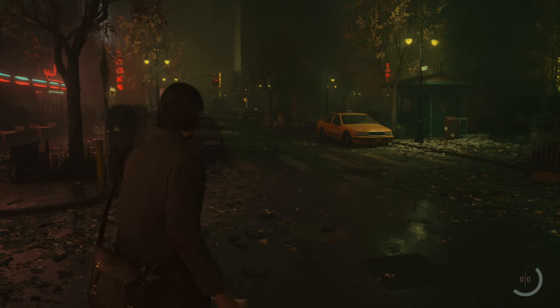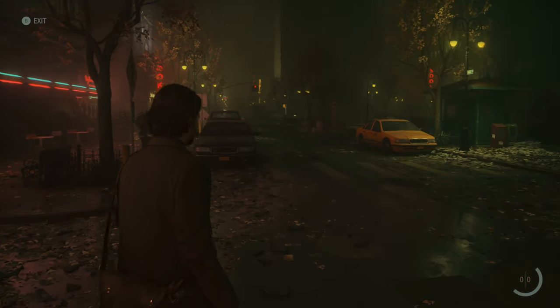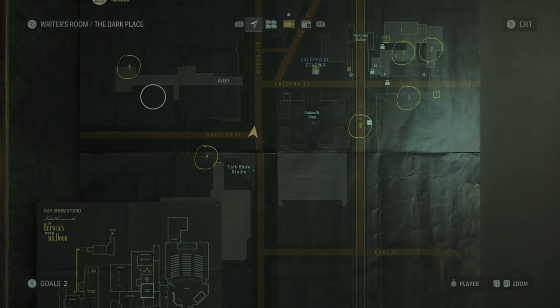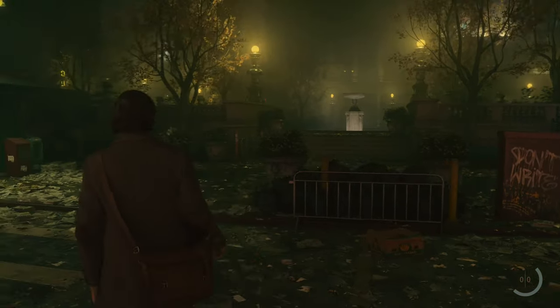Welcome to Alan Wake 2. Today we will tackle the quest called 'Enter the Caldera Scent Station' - use the light to get inside Caldera Scent Station. This was bogging me a little bit. It involves backtracking, and in a fairly linear game you might not expect to do that, so that can get you.